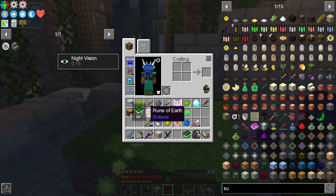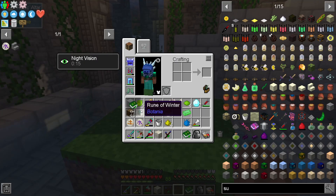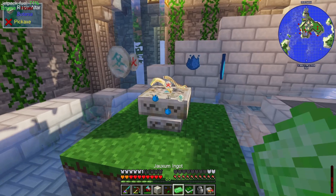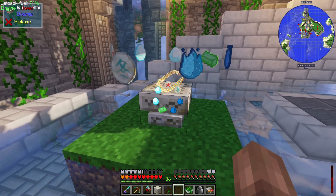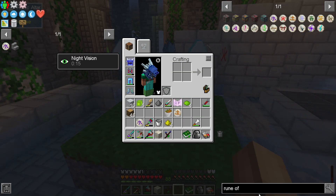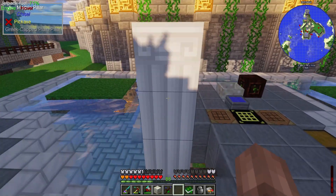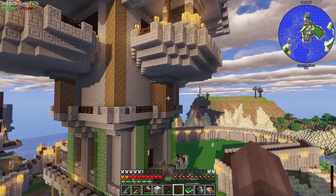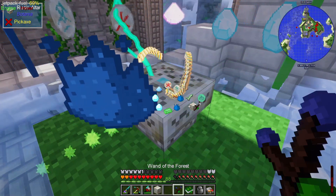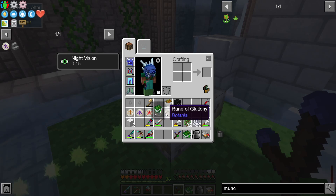We got our rune of water and rune of earth back — that's pretty cool! We got the rune of winter. So let's throw this down: rune of fire, rune of winter, two supremium essence, a jacksium ingot, two mana diamonds, and we still need one white magical dust. I'll cut here, come back once we have enough mana, throw that magical dust in, and craft the rune of gluttony — there it is, and we also got all the other runes back!